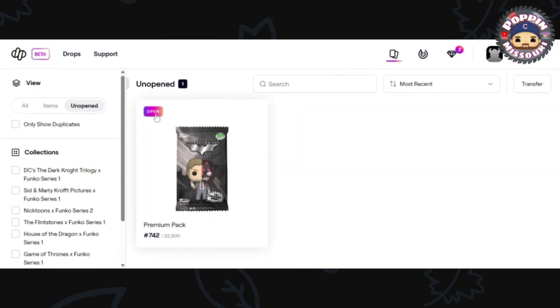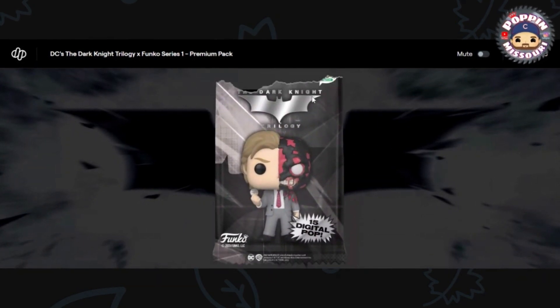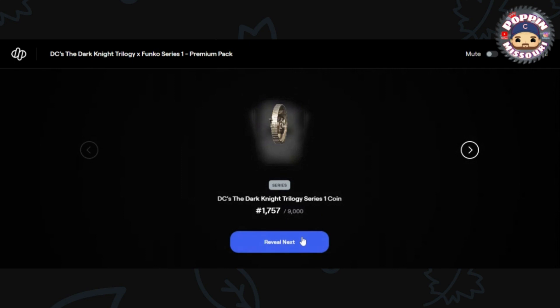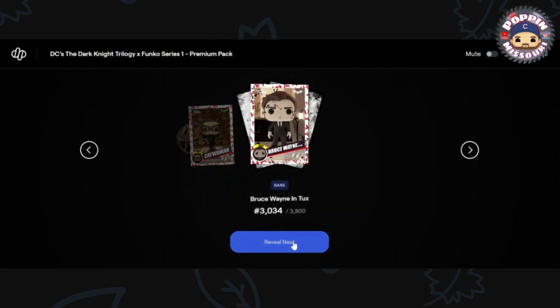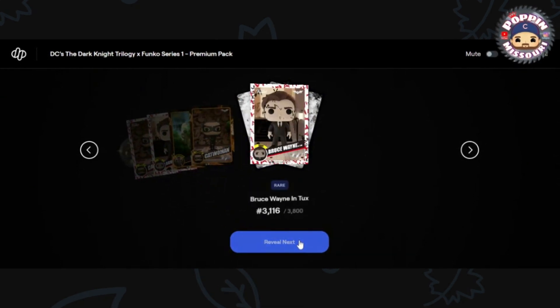Let's open number 742. We have one Legendary Joker. Oh, a series coin — nice. Very cool. We have an Epic Catwoman. Rare Bruce Wayne in Tux. Pretty cool. Uncommon Bane again. Common Catwoman. Rare Bruce Wayne in Tux.